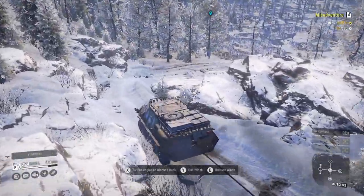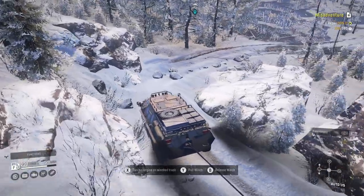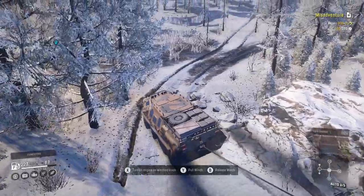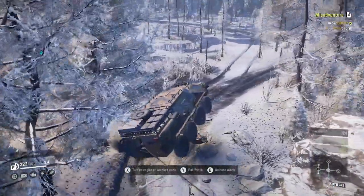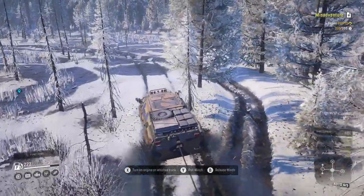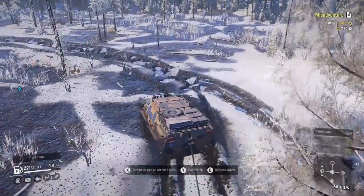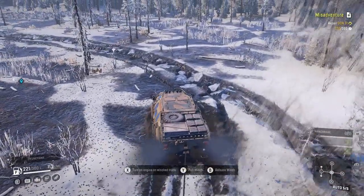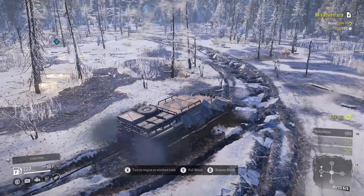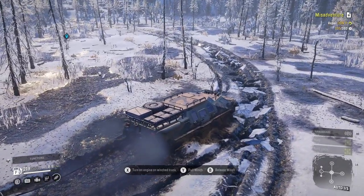I could have gone the other way but I tried to get that wood trailer for a mission like three or four missions ago. There's a little pond there with an icy slope I couldn't get up, and it looks like there's an icy slope on the other side as well. So I just decided to go a different route, and there's quite a challenging way ahead of us in here.